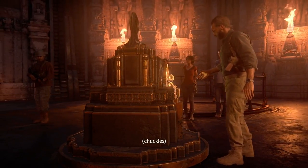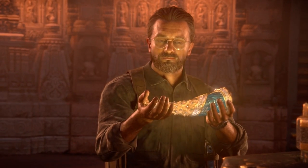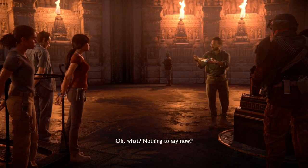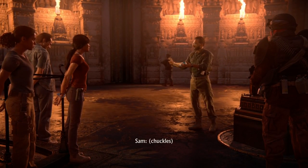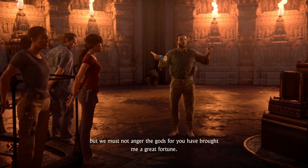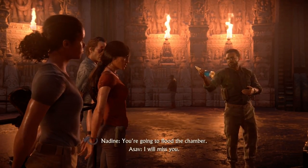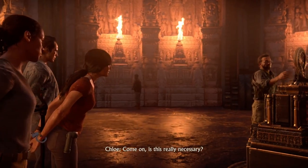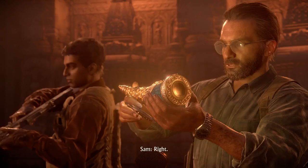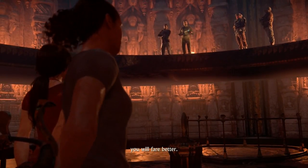Magnificent. Asav has nothing to say now — Chloe offers to tell him where to stick it. Asav says he would love to kill them himself but must not anger the gods, since they've brought him a great fortune. He announces he's going to flood the chamber. 'Come on, is this really necessary?' 'You know, nothing is ever truly destroyed — only purified and reborn. As the water fills your lungs you will have time to reflect on the choices that brought you here. Perhaps in your next lives you will fare better.' Chloe: 'Prick.'